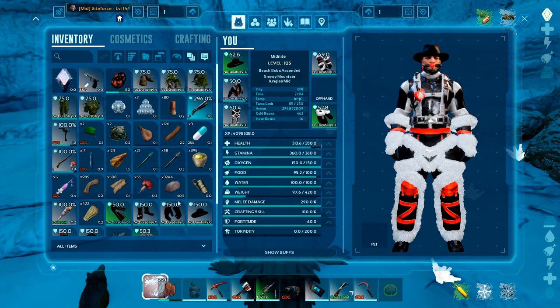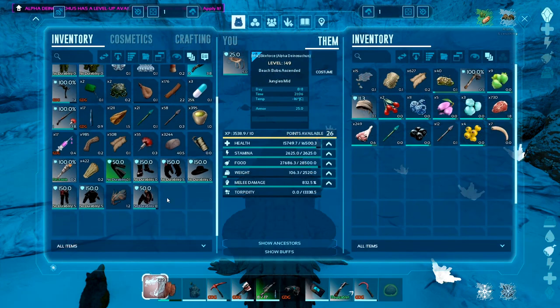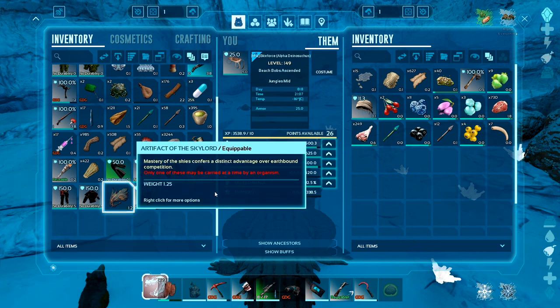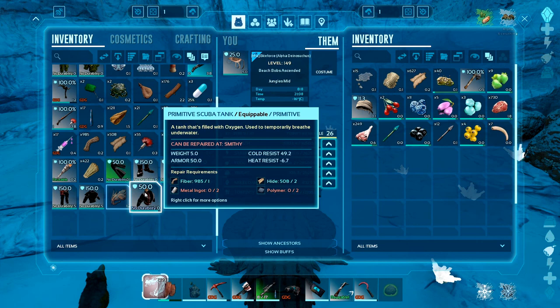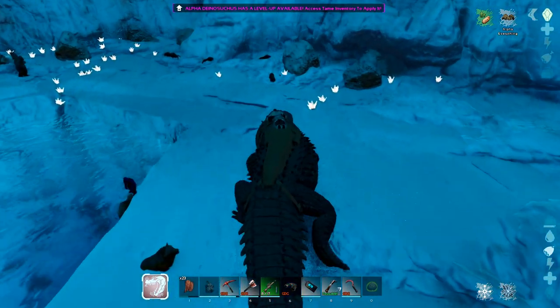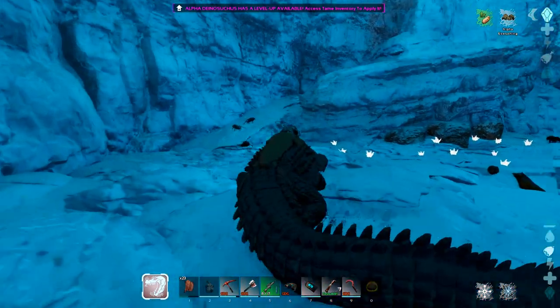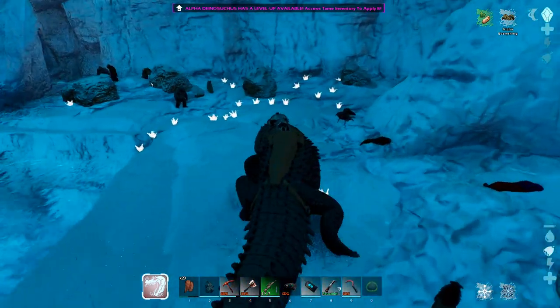How much health did I lose? Not too bad actually. Let's go to Bite Force's inventory — wait, why can't I give you this? I thought this scuba tank had no durability. Hmm, interesting. That's the way I came down, so I'm definitely missing something here.